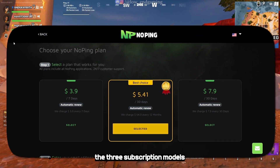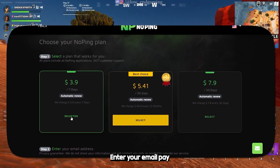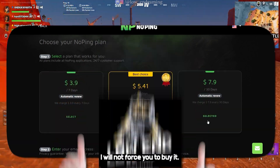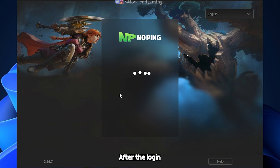Here are the 3 subscription models, and they are all in an affordable range. Choose your plan, enter your email, pay and you are good to go. I will not force you to buy it, just try it for 7 days and see the changes yourself.